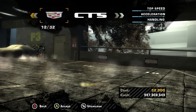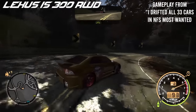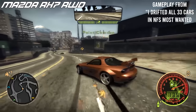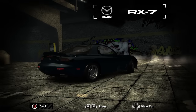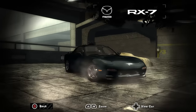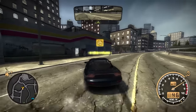I recently posted a video where I drifted all the cars in NFS Most Wanted. In my opinion, without a doubt the best cars for drifting were the Lexus IS300 and the Mazda RX7. The best thing if you're just starting off would be to grab one of these two. For this tutorial I'll be using the Mazda RX7.